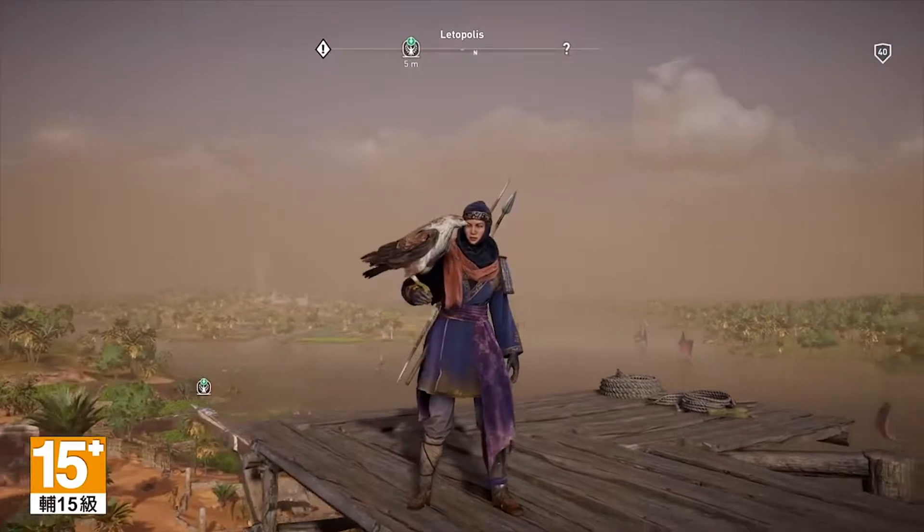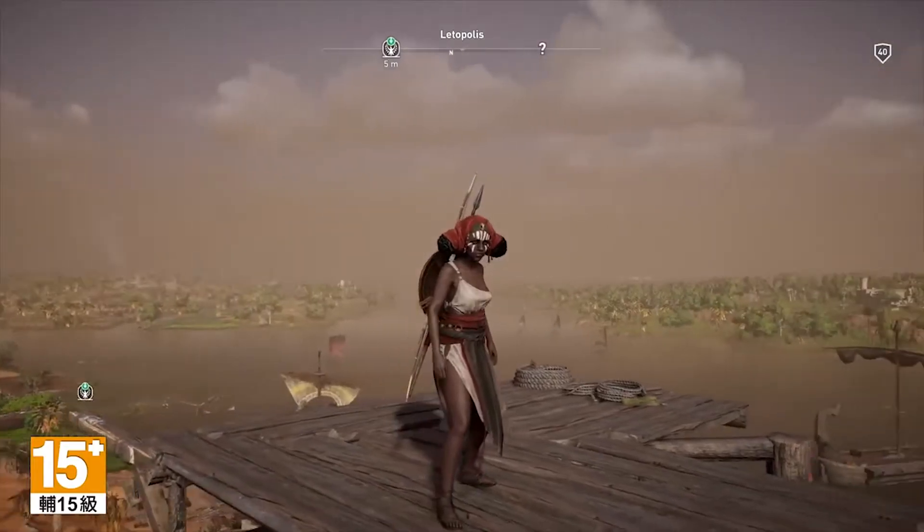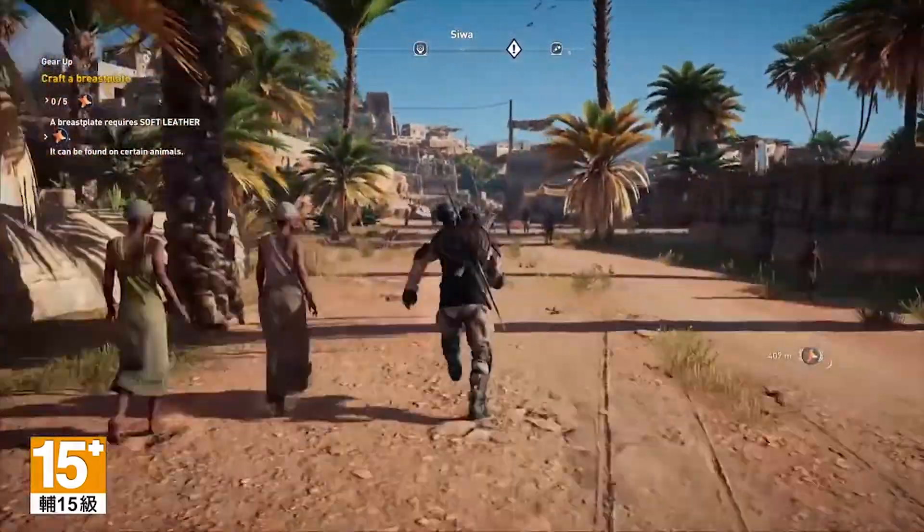There's quite a few parameters actually. We have about 70 in 11 different categories that you can play with. Some of them are visual, and some of them allow you, for instance, to not play with Bayek — play with another character, which creates a different context to the story, the game, and the world.